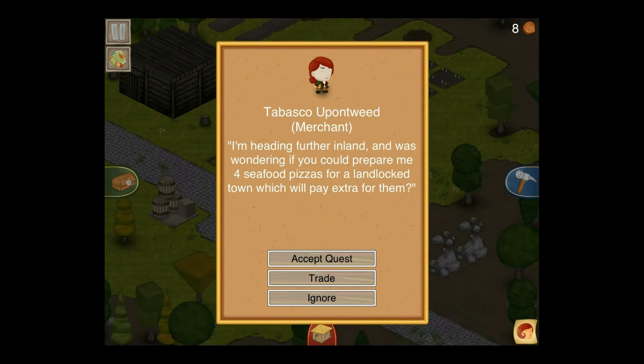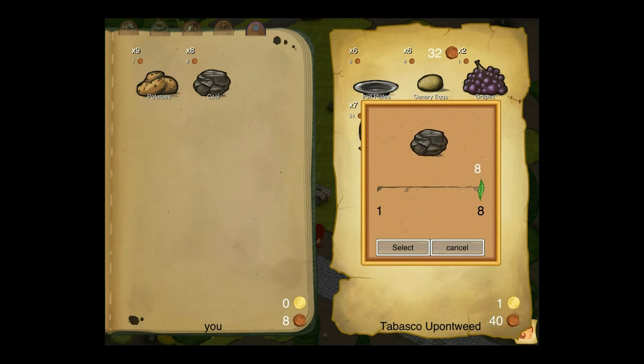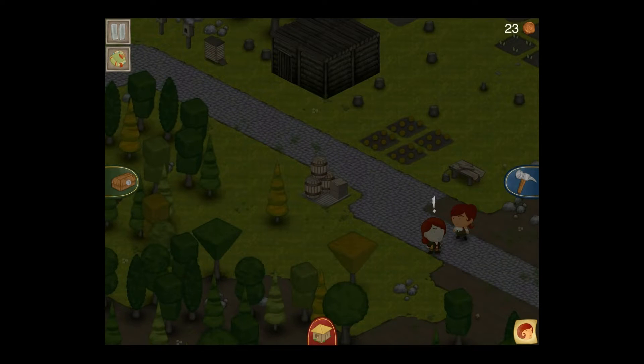Hello, and welcome to another Let's Play for TownCraft. This time I'm playing in a map called A Dark Dark Wood, which was actually a reference to an old joke or nursery rhyme or something like that that I used to know as a kid.